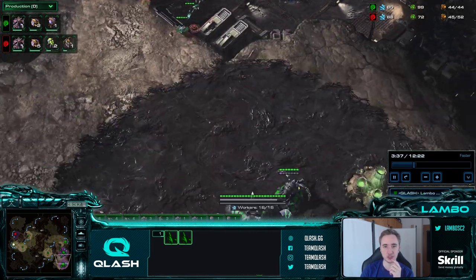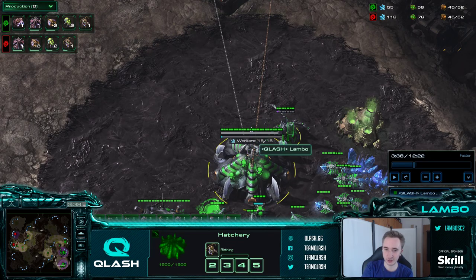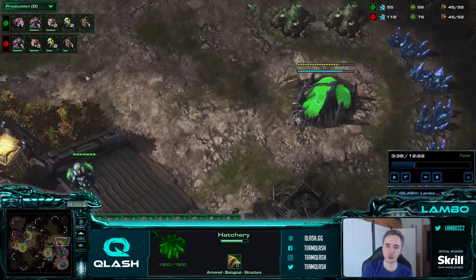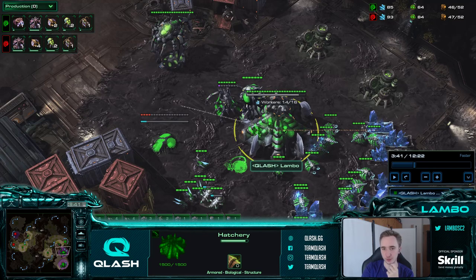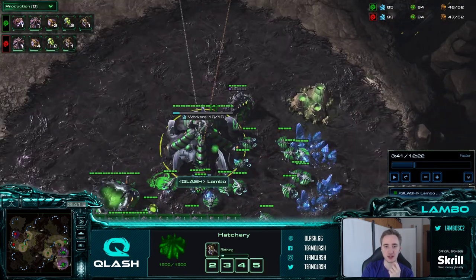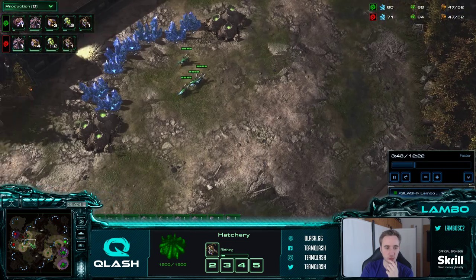Here comes the evo chamber and then I start the queen in the main base. Why do I start the queen in the main base? This will allow me to, after the inject, put the queen from the main down to the natural, and the queen from the natural down to the third base. This is better to deny scouting zerglings and also better against attacks. Imagine if I made my third queen at the natural - I could only put that queen to the front, and would have nothing to inject in my main base during an assault.